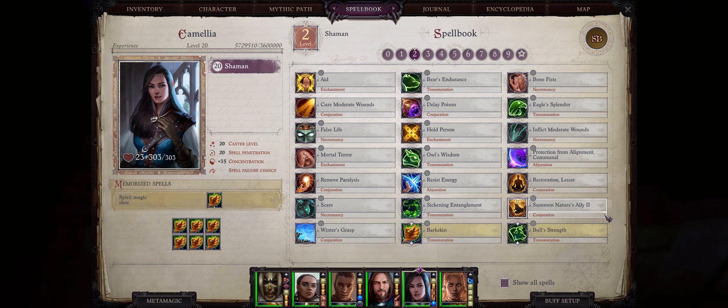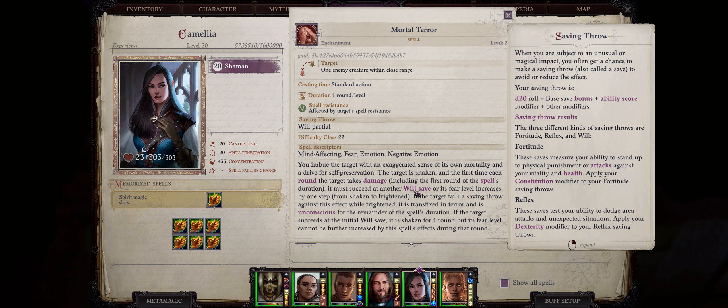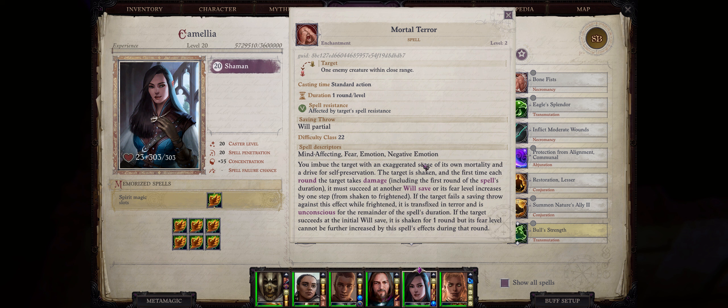For the last new level 2 spell, we have Mortal Terror, which is actually an arcane and divine spell, not nature. It only hits a single enemy — they have to make a Will saving throw. If they pass, they'll be shaken for 1 round, and that's it. If they fail, they'll still be shaken except for 1 round per caster level, and whenever they take damage each round, they have to succeed on another Will saving throw or the fear effect becomes stronger. So they start shaken, take damage and fail again, they become frightened — meaning the enemies will now start running away from you. If they fail yet another saving throw while still frightened, they'll become completely unconscious.